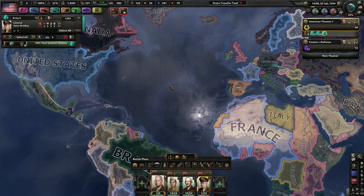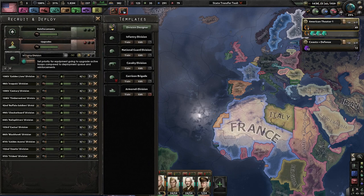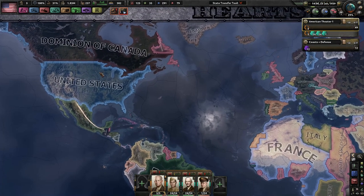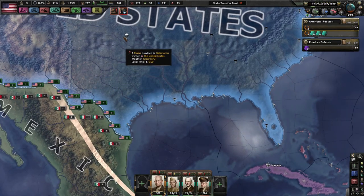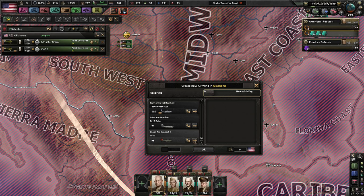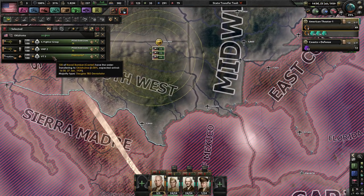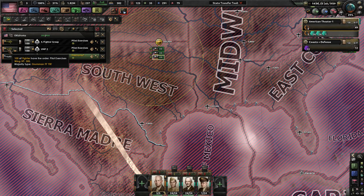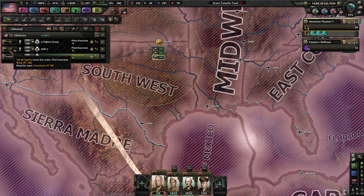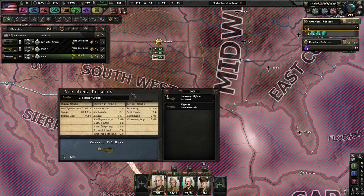Not much has changed between this episode and the last. However, I have made a new army group under Omar Bradley. We're going to continue making more army units. We've got a lot of pilots doing some exercises — a lot of carrier naval bombers. Honestly, I'm going to get rid of these types of planes when we're ready to go to war. These carrier fighters, I don't think they're as good as regular fighters.